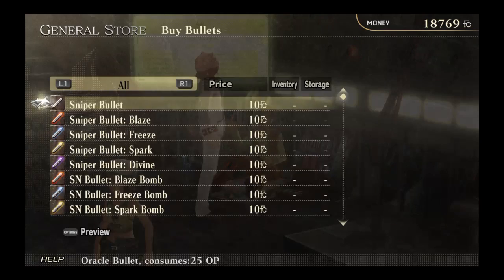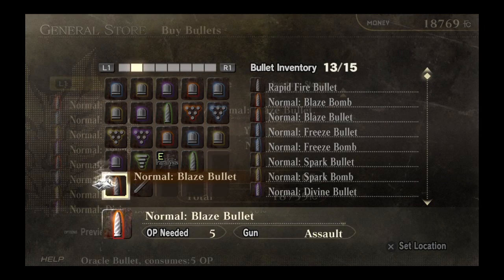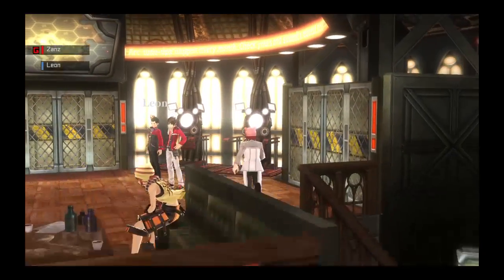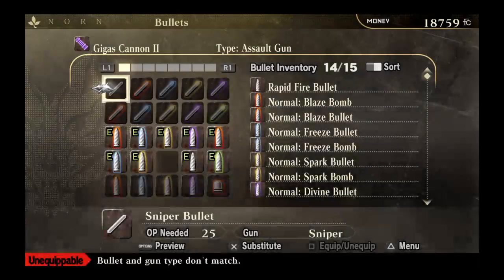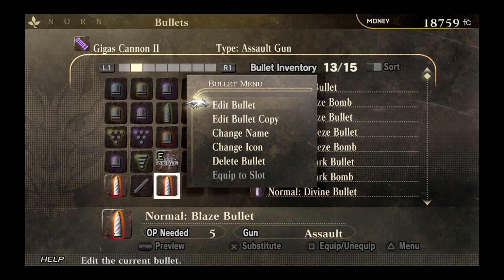For instance, if I bought this blaze bullet right here and equipped it — okay, so that's equipped. I buy that, and then I come over here to loadout. Go down here to bullets, and this becomes available early on in the game, if not at the very beginning. What you're going to do is go over to the bullet you just bought. Right now it just says normal blaze bullet. So you hit triangle on it, it's going to open up the bullet menu, and you go to edit bullet.